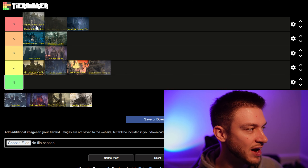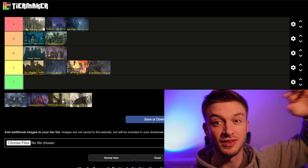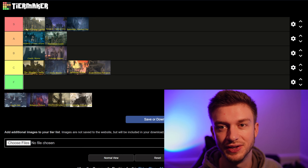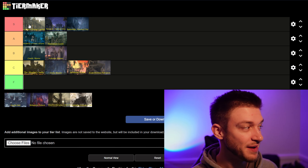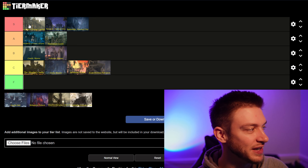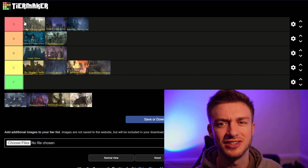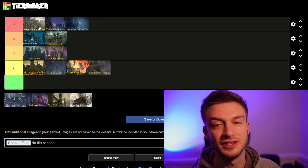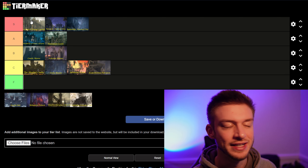Next we've got Leyndell Royal Capital, and this is top of the S tier. I think Leyndell is probably my favorite of the legacy dungeons. It's just gorgeous — when you first step out and overlook the whole city, it's mind-blowing how large in scale it is. You can go into so many different buildings, there's a replica of Roundtable Hold there, and there's so much going on. When you're first getting into Leyndell you're greeted by the little doot-doot guys. From that moment on it's just full of exploration. It's also very challenging. I do speedrun this area often and have a few videos on my YouTube channel — you can rip through it in about five minutes if you really put your heart into it.